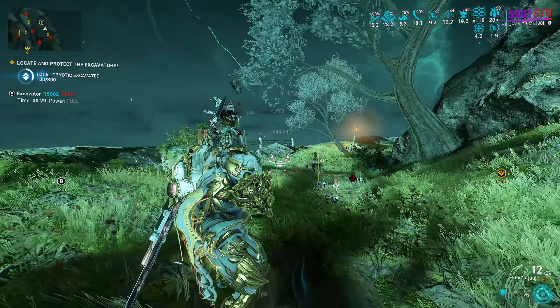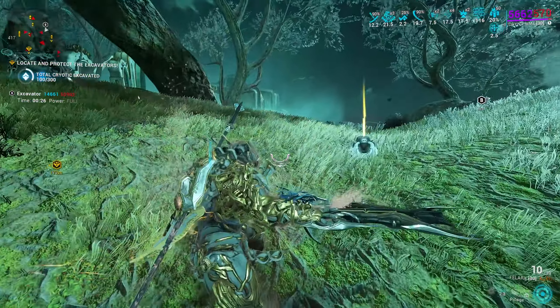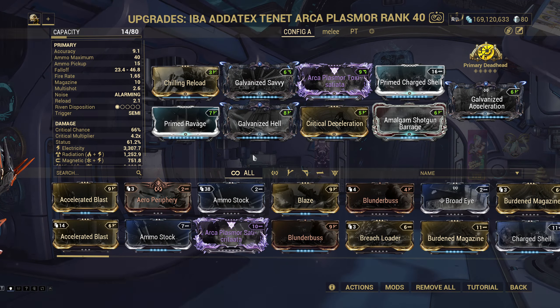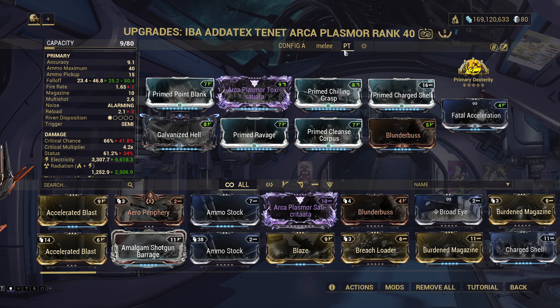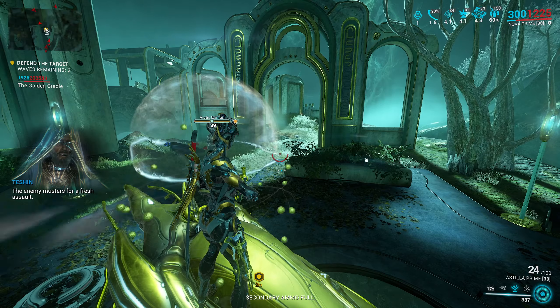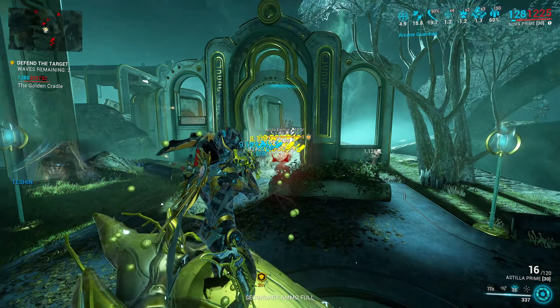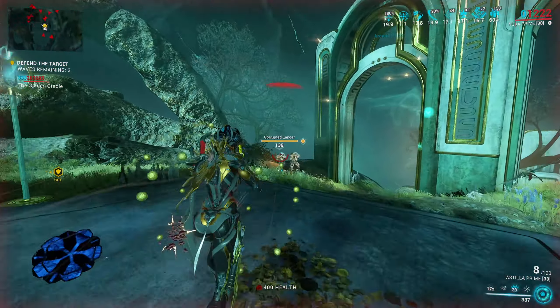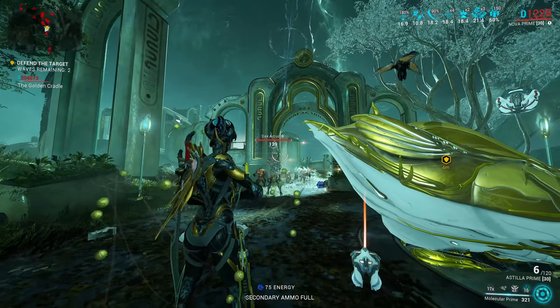Note that the game picks which mod config it thinks is best. I had a weird case where my Tenet Arca Plasmor felt worse than it should, only to notice that the game picked my Profit Taker config over my regular config, despite my regular config being first and the Profit Taker config being in the third slot. I'm 99.9% sure it's because Galvanized Savvy does not show any damage increase in the stats on the modding screen, even if it's a thousand times better than Prime Point Blank. So check which mod configuration the game picked.